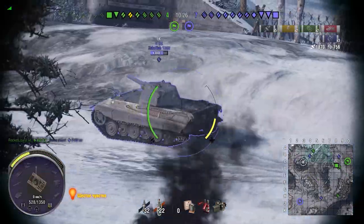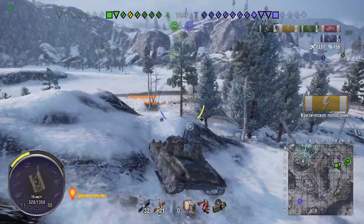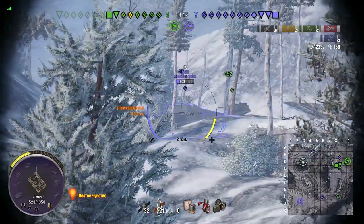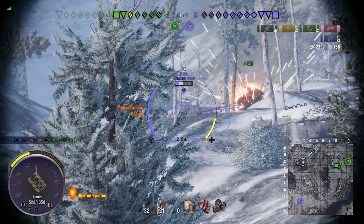But the Draugan has a secret weapon — it carries HESH as its premium rounds. These 480 alpha, 210mm pen rounds bring your DPM to one of the highest of all Tier VIII premiums. Get a chance to let these rounds fly and ghost the opposition.